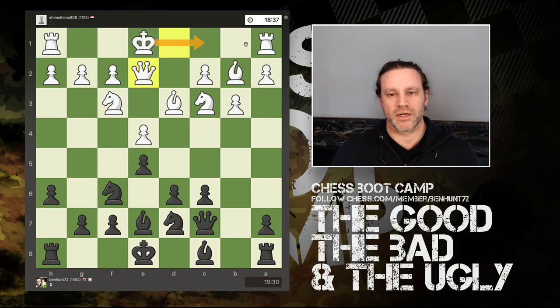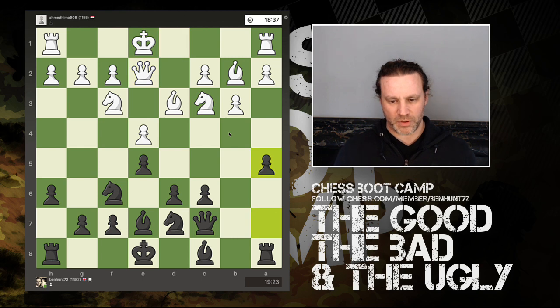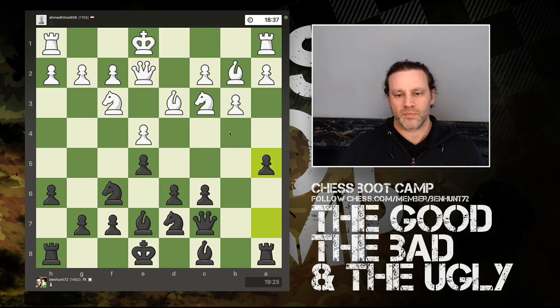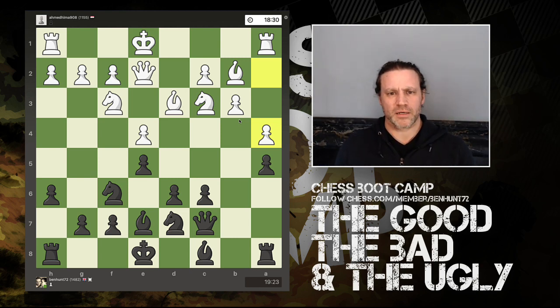Now I'm thinking: is my opponent planning to castle queenside? With the Black Lion you generally want them to castle kingside and launch your attack up the kingside. So I'm thinking how can I discourage this, and I now play a5, giving him the idea that we've got a semi-open file here and maybe I'm planning to push up this way. He plays a4, making queenside castling a bit less attractive, and I play g5.